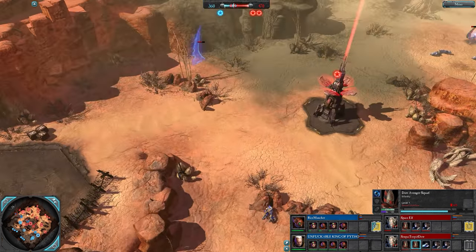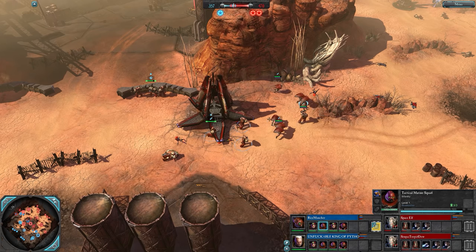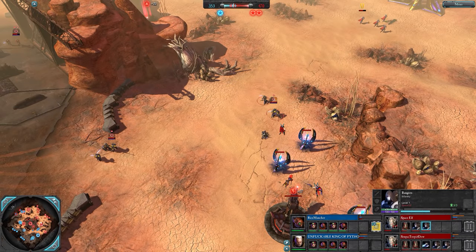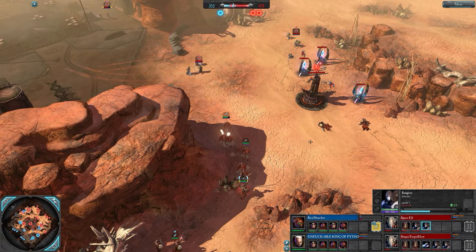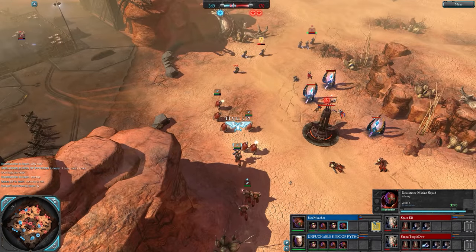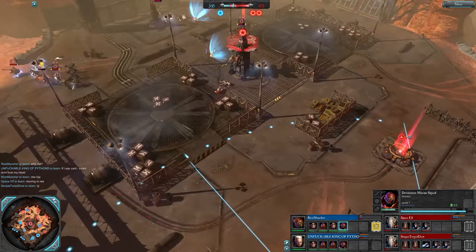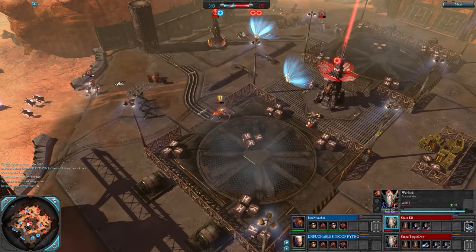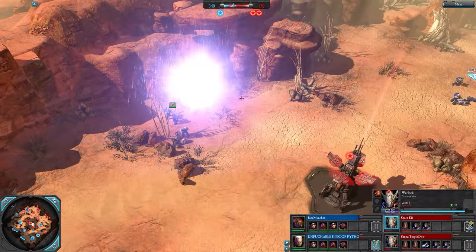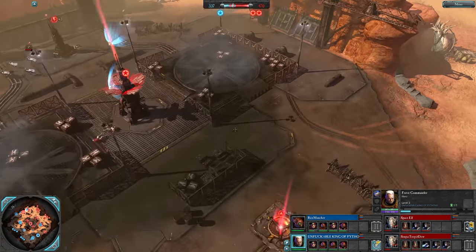Scouts going to retake a wreck point, a webway spotted up there. Drop pod delivers some marines for Rice Muncher - actually it was a reinforcement drop pod. Pushing power again - Rice Muncher. Flamer does some work, scouts pushing forward to harass rangers in the back line. Mid is all red and Eldar, shields going up, webway spotted. Full bash from King of Pythons. Here comes a falcon for Space Elf.